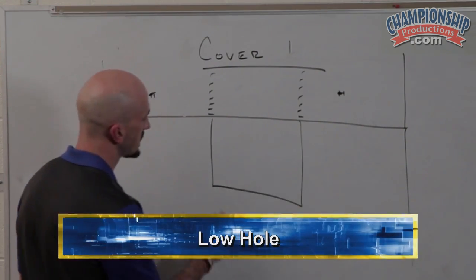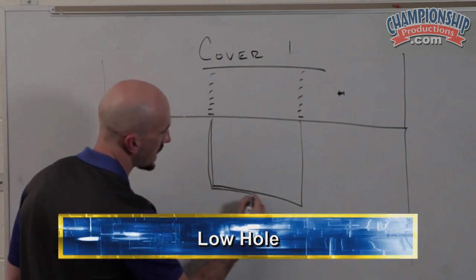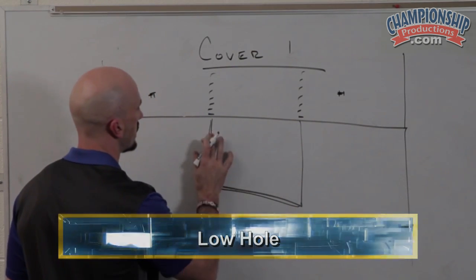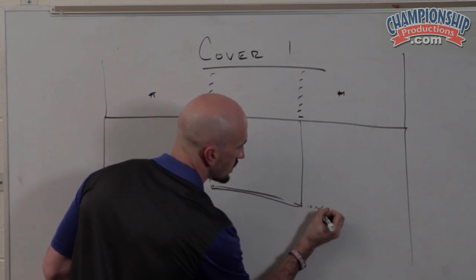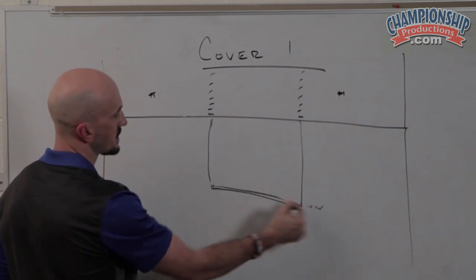The low hole is a box ten yards deep from hash to hash. So this is ten yards deep, and it is hash to hash.